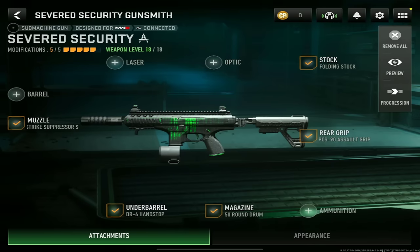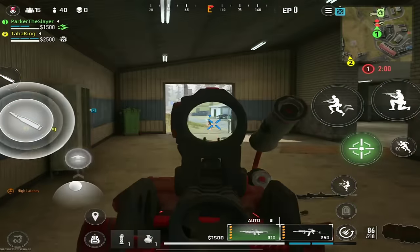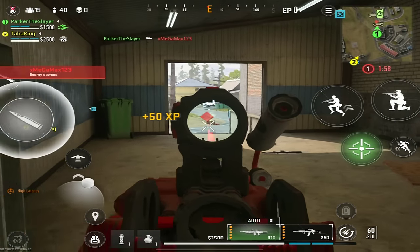For the HRM-9 loadout: muzzle, you want the Shadow Strike Suppressor S; underbarrel, the DR-6 Hand Stop; magazine, the 50 round drum; rear grip, the PCS-90 Assault Grip; and for the stock, you want the Folding Stock.